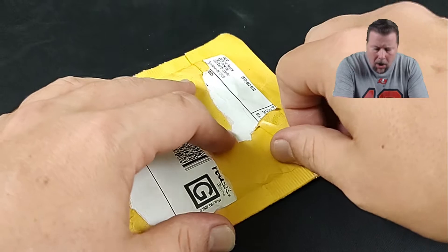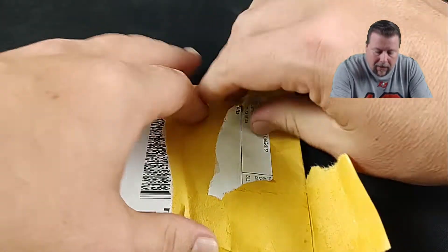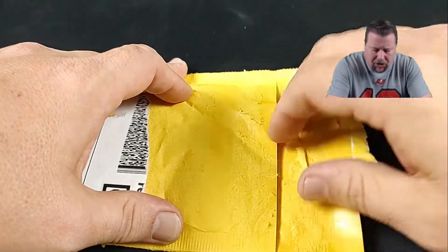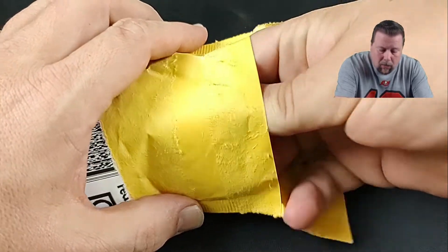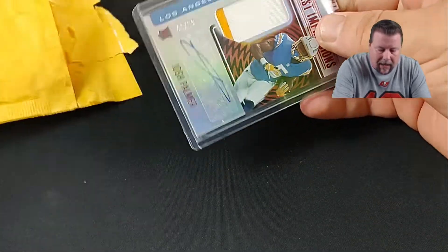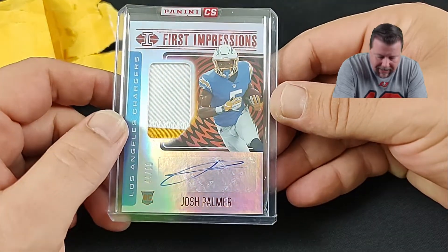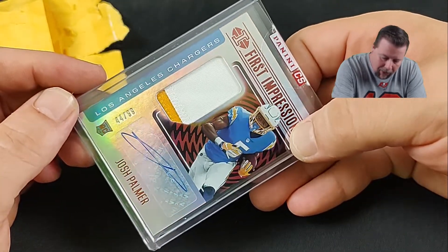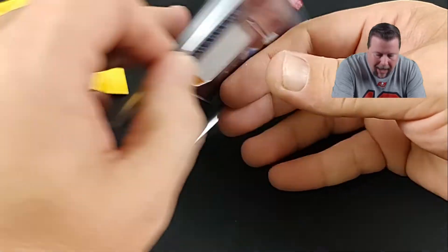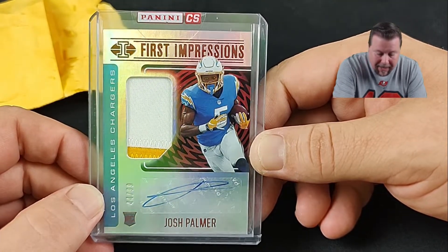I don't know if it's because of the cost of the card or whatnot, but let's get to the reveal. I have seven cards on reveal, and I only followed FedEx on the tracking, so I don't know exactly which card this is. This is the Joshua Palmer RPA First Impressions, numbered out of 99. I don't know if it's because they believe it's worth less than the Zach Thompson, but that's still a big hit to me.